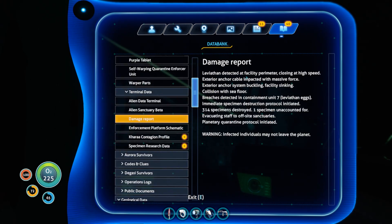Damage report: leviathan detected at facility perimeter, closing at high speed. Exterior anchor cable impacted with massive force. Exterior anchor system buckling. Facility sinking. Collision with seafloor. Breaches detected in containment unit 7 — leviathan eggs. Immediate specimen destruction protocol initiated — 314 specimens destroyed, one specimen unaccounted for. Evacuating staff to off-site sanctuaries. Planetary quarantine protocol initiated. Warning: infected individuals may not leave the planet. So they were studying this infection and the leviathans got out, and I guess they were infected.